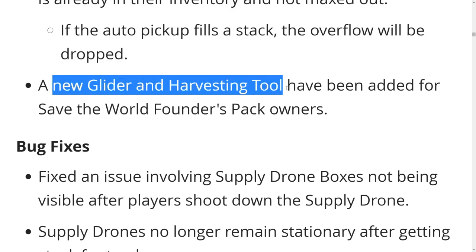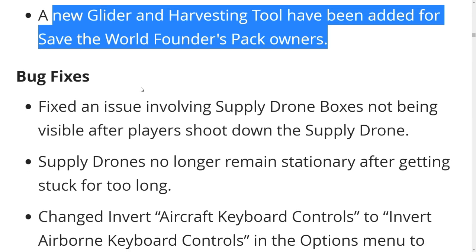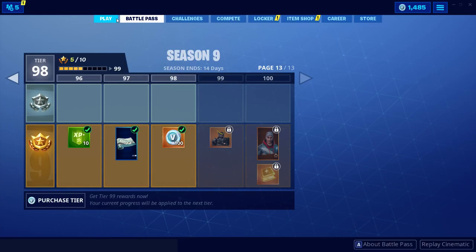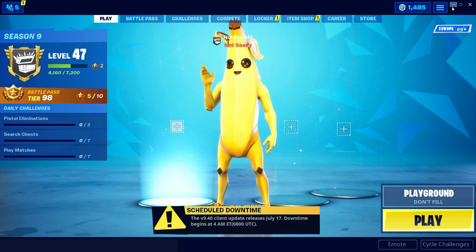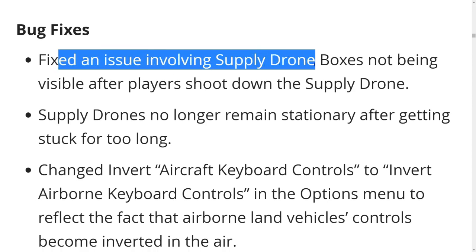A new glider and harvesting tool have been added for Save the World Founder Pack owners. I think I have that — it's not ready yet, unlucky. Hey, I'm tier 98, that's crazy — but I need two more weeks of play though, two weeks is a lot of time.